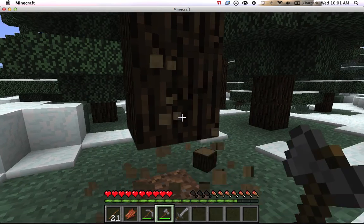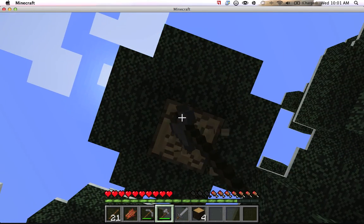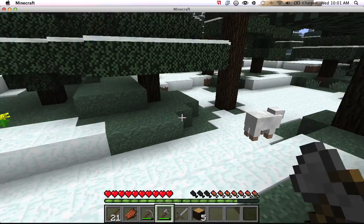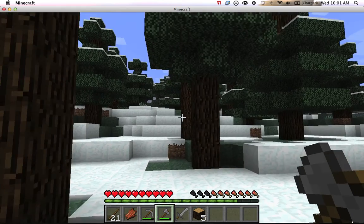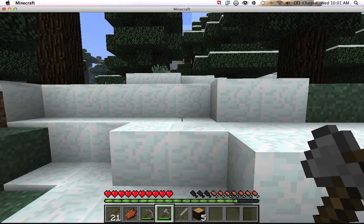Now that I have some charcoal, my food meter is going down. Let's go try to find some food. After a while I want to make an enchanting table and give my sword a fire aspect. Because if you do that, you can — if you just kill a cow with a fire aspect sword, it cooks the meat after you kill them — it doesn't drop raw meat. I wish sheep would give you food.